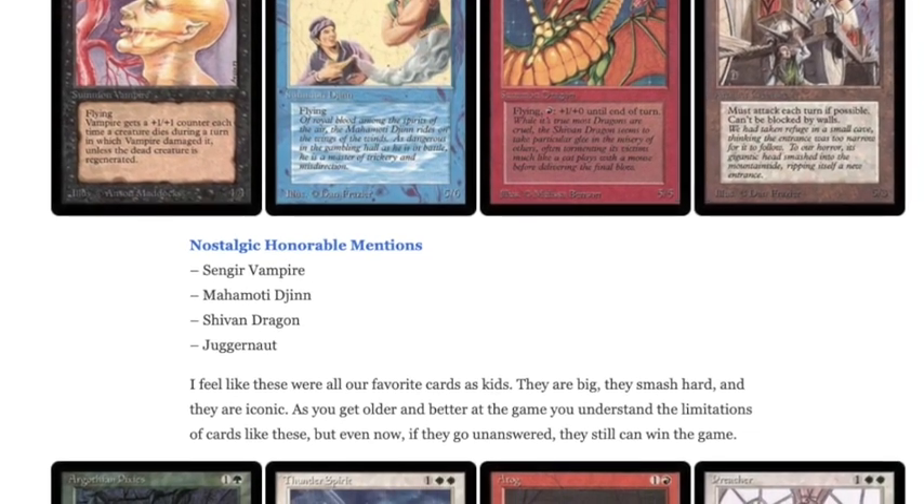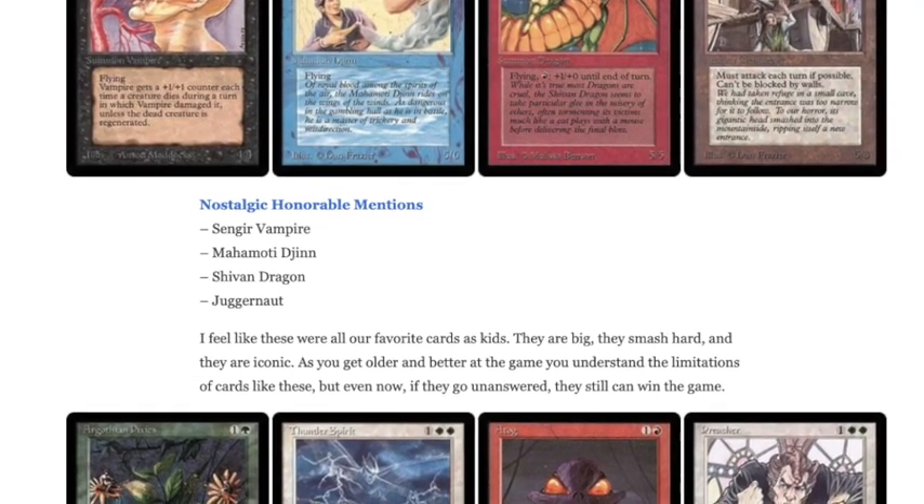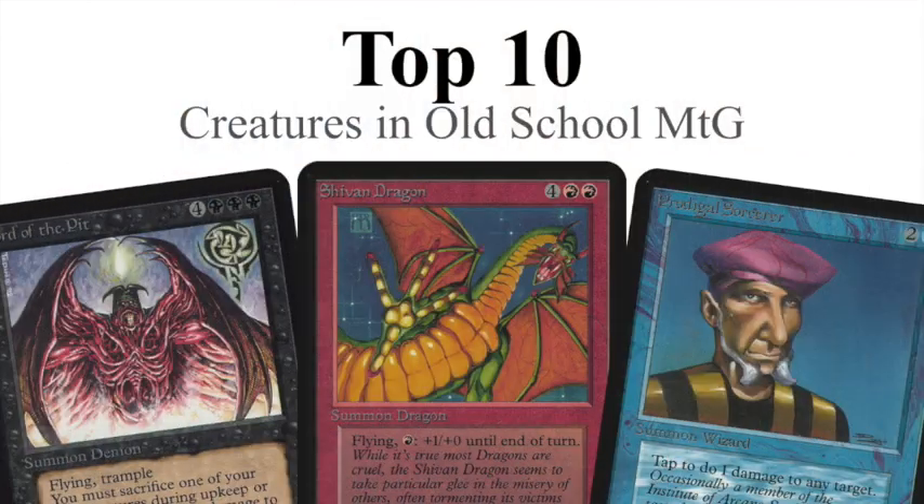One of the blog posts I saw was written by Jared Duchet. I've actually played Jared Duchet — I believe he kicked my ass in the Summer Derby. A really nice guy. He's made a top 10 list of old-school creatures, and reading his blog post gave me the idea to make my own list and ask you guys for feedback. The choices are purely my own opinion, so you can agree or disagree. I'm curious to hear what choices you would've made differently.